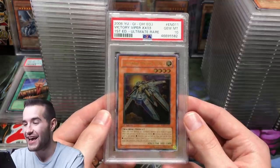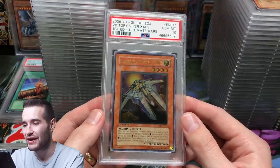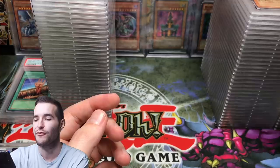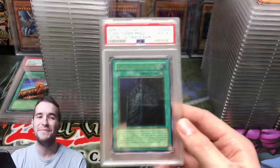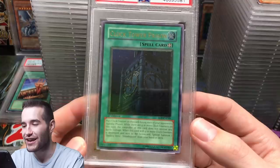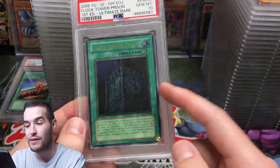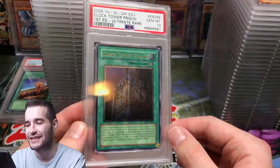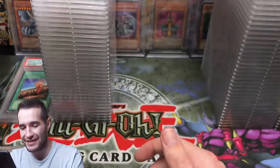Our ultimate rares — we got a PSA 10 on the Victory Viper. There are so many cool cards from forever ago that I forgot about because it's been that long. Clock Tower Prison — Gem Mint 10! That's the meme card on the channel. Clock Tower was memeing us but now we have a Gem Mint 10. This one is not going to be sold — it needs to go in the background.